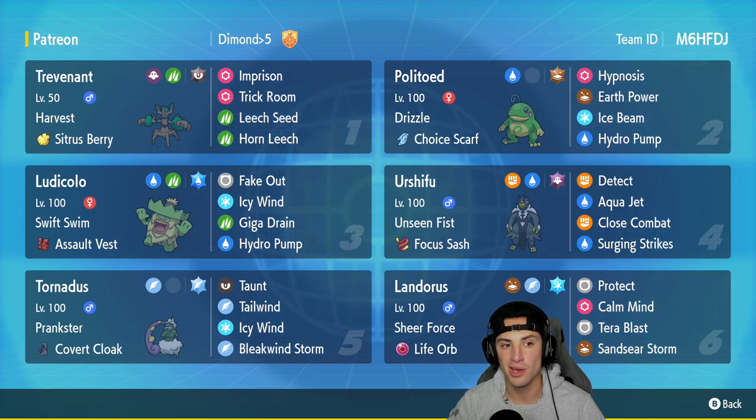Today we're showcasing Trevenant, an all-time favorite of mine — I absolutely love its typing and everything it does. Trevenant runs Harvest with a Citrus Berry, so it can eat that berry when HP falls below half, then use Harvest to recover another berry, giving us a constant stream of HP back. We also have Imprison and Trick Room to counter Trick Room teams, Leech Seed for more HP recovery, and Horn Leech as a STAB move with even more recovery. This Pokemon is just built to soak up shots and recover HP all day.